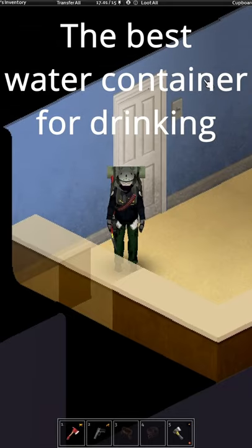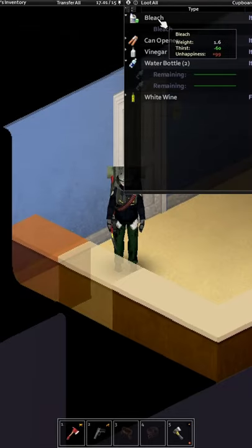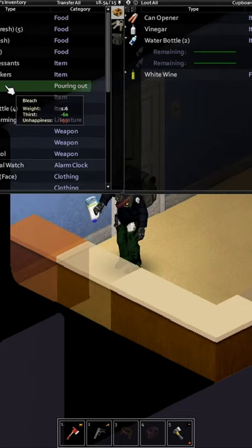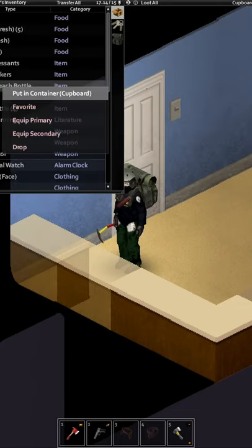What is the best water container in this game? It's this bleach container. Just right click the bleach container, pour it on the ground. Here we go, it's in our inventory. Just fill it up with water and you are good to go.